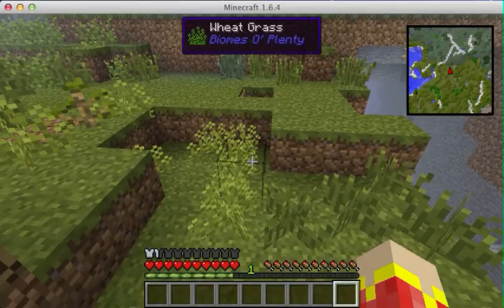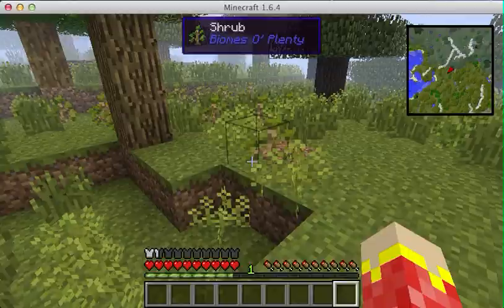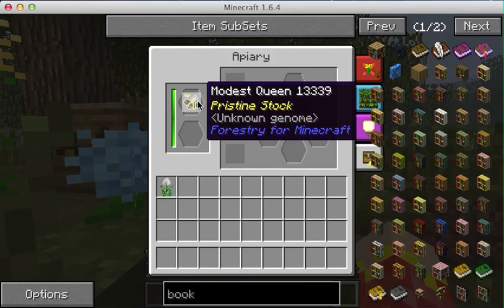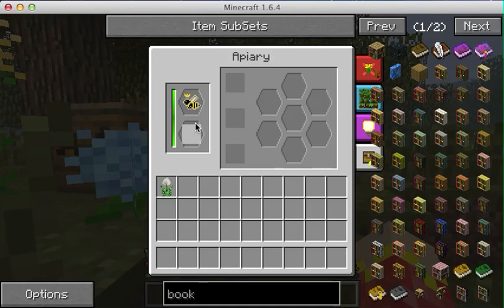That is mainly how you set up bees. When you put a queen in - or you put a princess on top and a drone on the bottom. If you don't have a queen, you put a princess on the top and a drone on the bottom. You can get those from actually mining the beehives that you find in the world. With a scoop - if you mine it with a pickaxe, it won't work. Remember that.